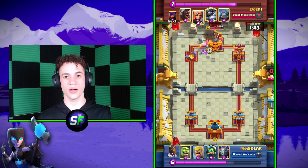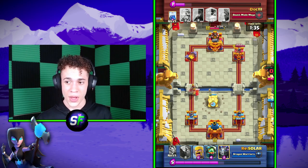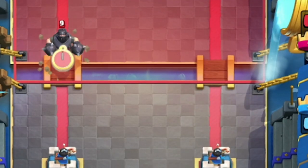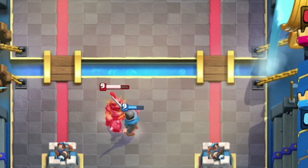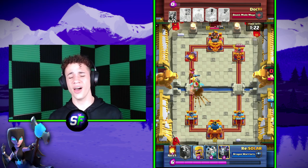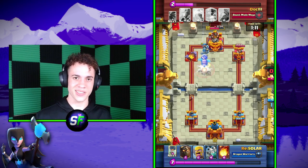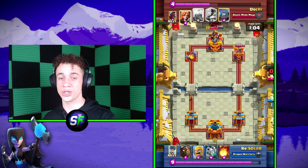Let me give you an example of overcommitting on defense, because yes, it is possible to spend more elixir than you need to on defense. Being safe on defense is okay, but you definitely don't want to spend too much elixir. Let's say your opponent drops a Meganite at the bridge — most people will overreact and get scared, but really there's no need to fret. A simple three-elixir Knight can fully counter a Meganite. There are also other cards that counter the Meganite, like the Valkyrie, the Dark Prince, and the Goblin Cage. You want to learn micro interactions between cards — what cards can counter other cards — so you don't overcommit on defense.